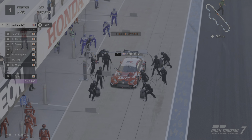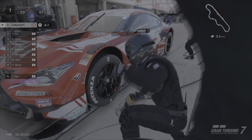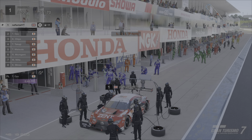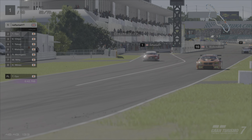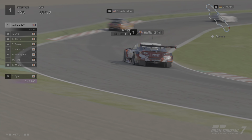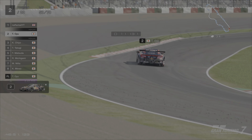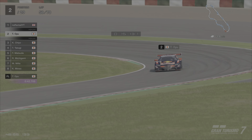On lap 52 the Denso Sard pits from P2, takes new tyres and fuel - its final pit stop. It seems very good on its tyres and fuel. Same with the Zent Lexus, driven by myself, which did a big long fuel saving stint on hard tyres, just filling up enough fuel to get to the end of the race. The Red Bull Honda is holding onto P2, not managing to jump me at the pit stops. I've managed to keep the lead in the Zent car.